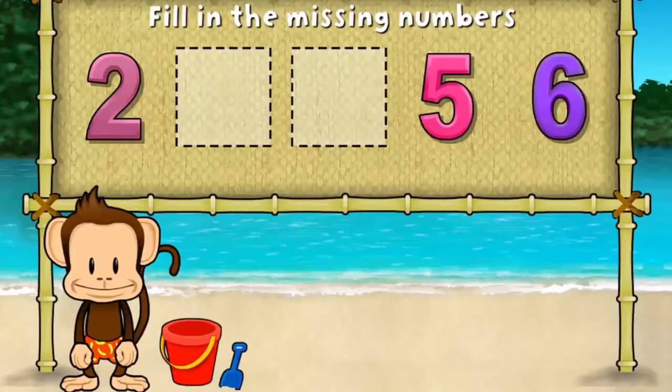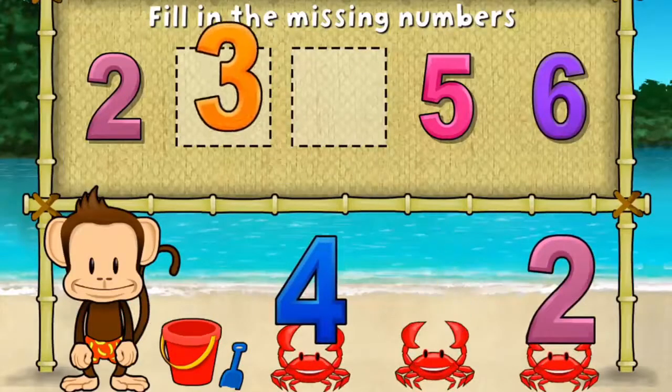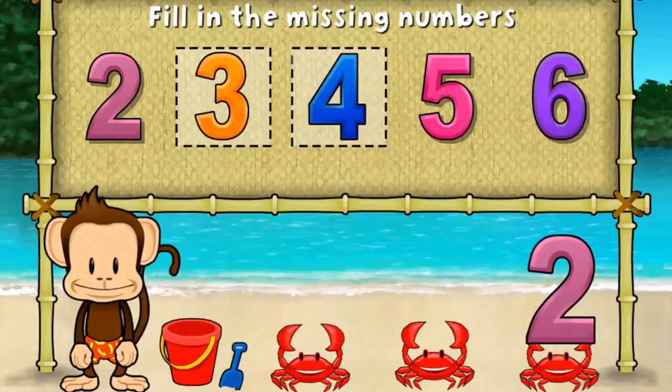2, 5, 6. These numbers are in order. Fill in the missing numbers. 3, 4. 2, 3, 4, 5, 6. Excellent!